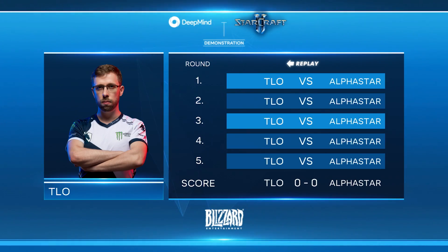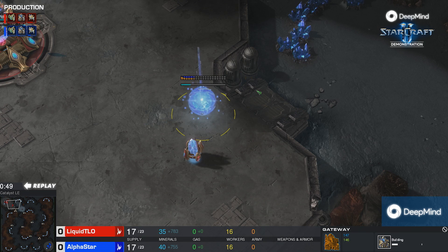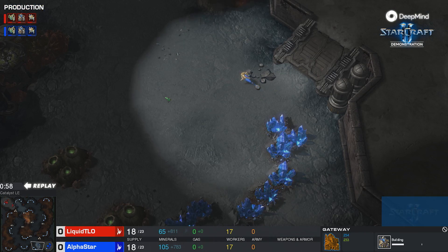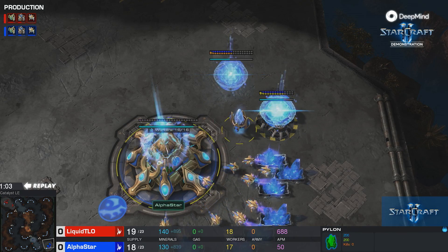These games were picked because they're entertaining and they show something strategically interesting. TLO is making buildings right at that small choke point, that small ramp. This is a tactic we use in Protoss versus Protoss to make a wall so that your opponent can't get into your base. But AlphaStar is skipping that altogether.